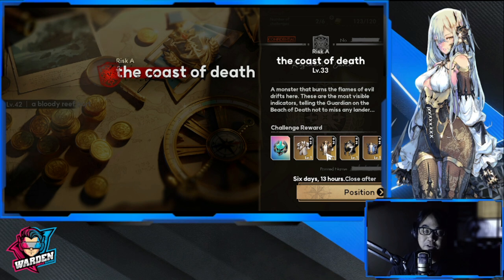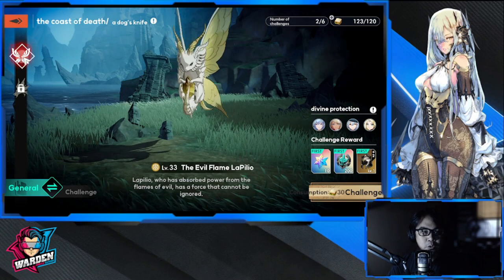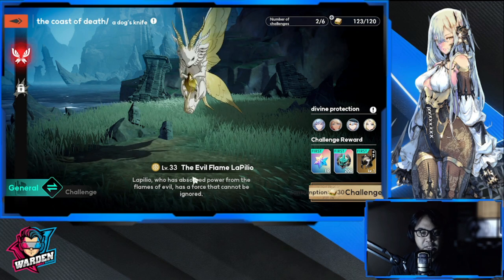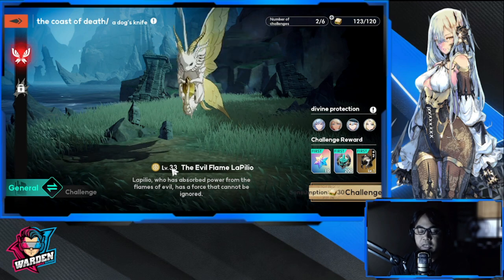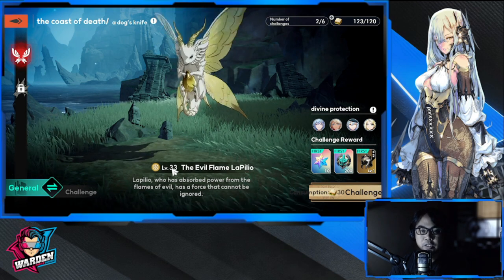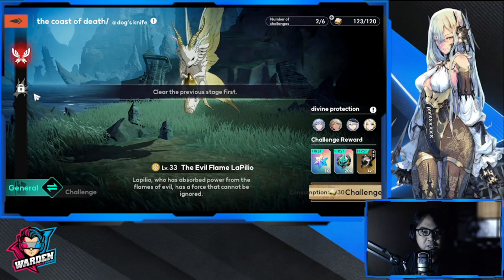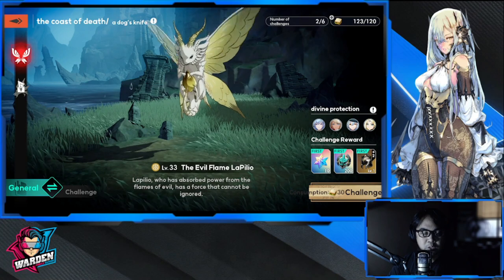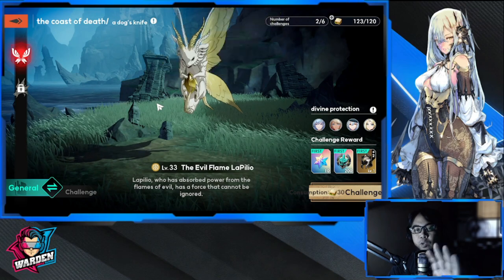Six days and 13 hours remain and it will close after that. Once you click it there are going to be two challenges. The first one is open — it starts at level 33 account experience, not team experience. Once you finish off this boss you'll open up the second one, and there's a challenge as well. I'm not sure if the challenge is this dragon head, but once you finish this you'll move on to the next.